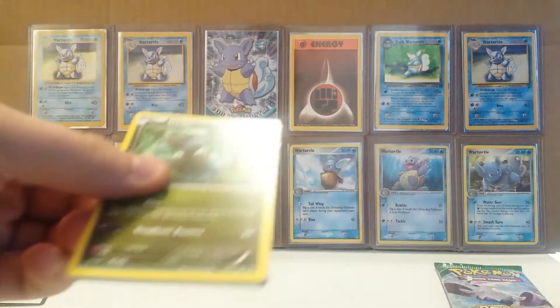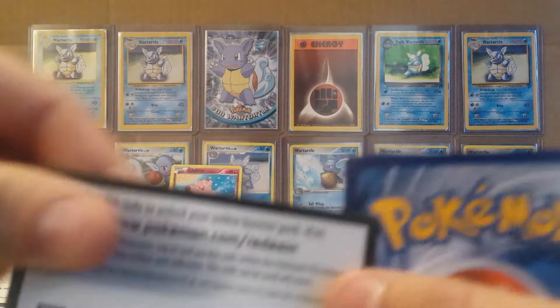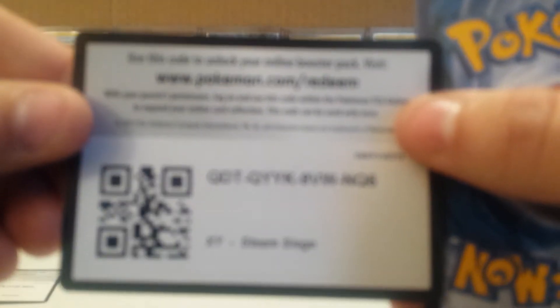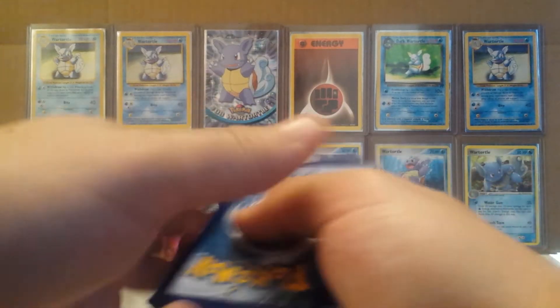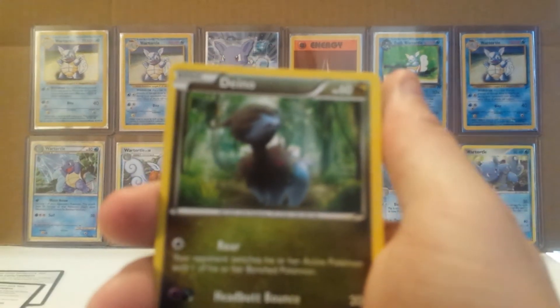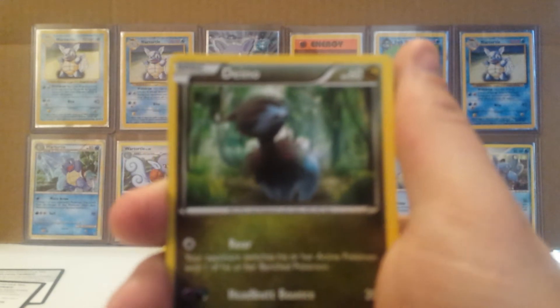I didn't need the Purrugly for the Master Set for Breakpoint, so moving on to Steam Siege. There is a code for you guys — let me know in the comments, as always, if you guys find anything cool in those packs online. I'd really love to hear if you guys get any good pulls, because that's why I give them out.